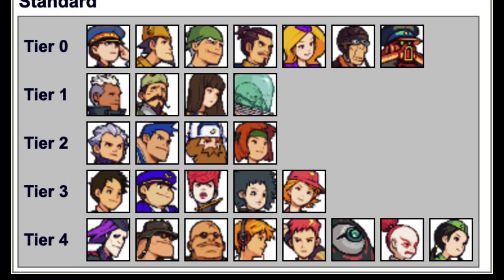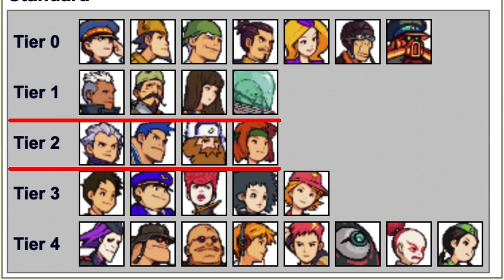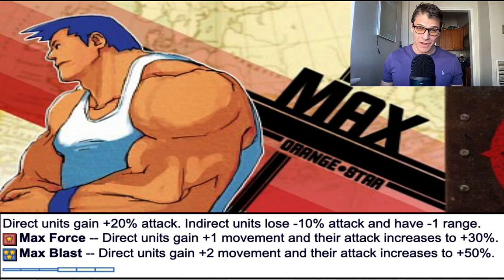Tier 2 — that's the one that has Eagle, Max, Olaf, and Sammy. Let's start off with the most straightforward CO, Max. With Max, you don't need to worry about artillery zoning or other complex tactics. You basically just make tanks and other vehicles and just smash and bash things.